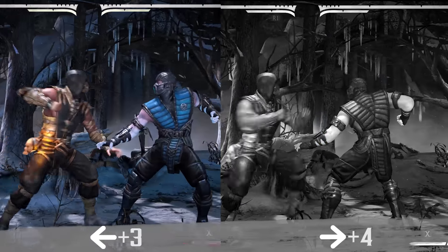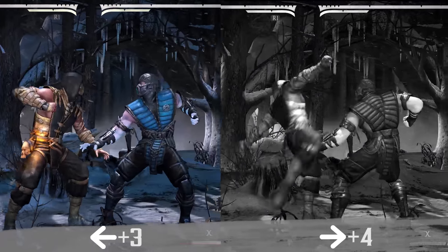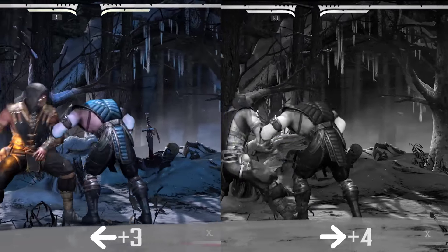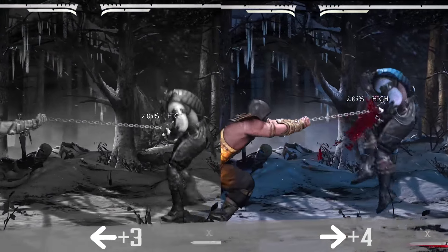Consider doing one of these tasty options. First, you can do back three. This is a low attack that can be cancelled into the spear throw. Because it's a low, your opponent has to block it low in order to avoid getting combo'd again. Next, you can try forward forward — this is an overhead. It works the same way as back three, but this has to be blocked standing.